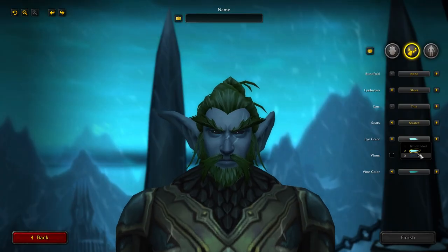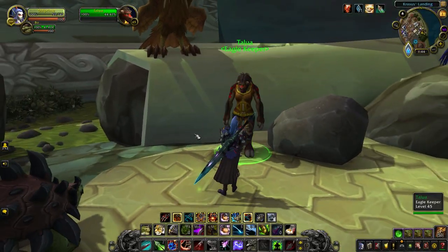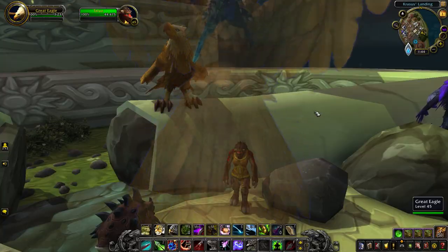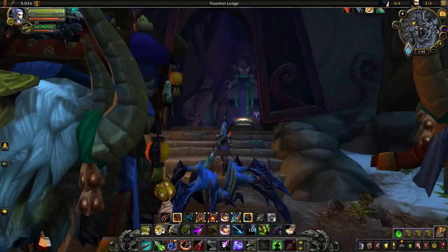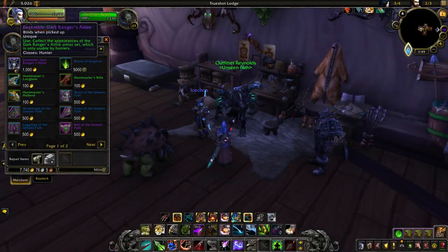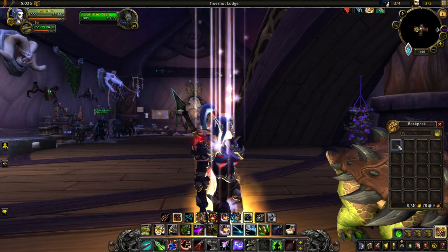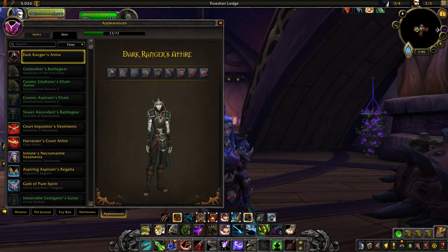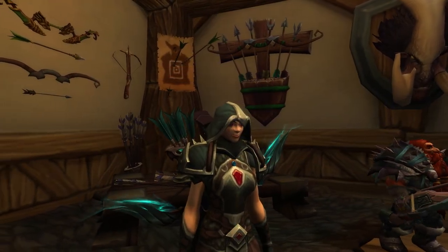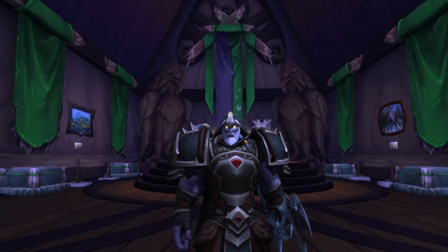Besides the Dark Ranger eyes and skin, you can also get the Dark Ranger attire transmog. Once you've completed the Lordaeron questline, head to Trueshot Lodge, the Hunter Order Hall from the Legion expansion. Inside, head over to Outfitter Reynald to purchase the Dark Ranger transmog outfit for a thousand gold. The Dark Ranger's attire is a transmog set unique to the Hunter class, and only Hunters can use it. However, you don't have to be a Dark Ranger Void Elf, Night Elf, or Blood Elf — any Hunter of any race is free to use the Dark Ranger set.